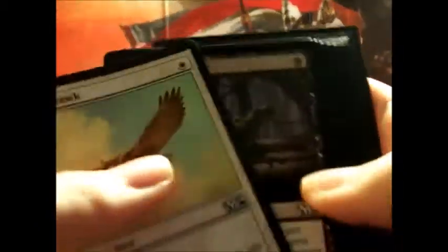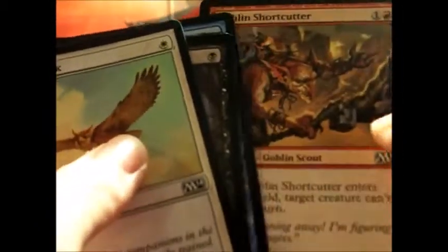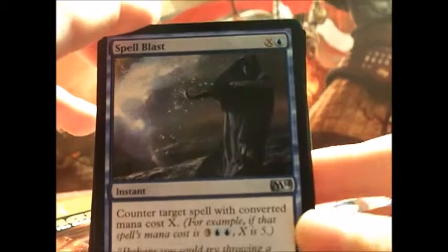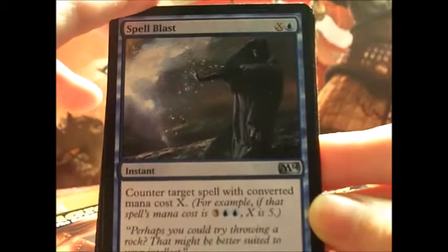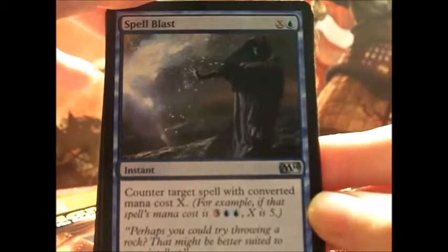I'm going to open up another one. Skipping ahead from the commons and moving on to uncommons. Spellblast — counter target spell with converted mana cost of X, and that's how much you pay. That's a pretty good card.